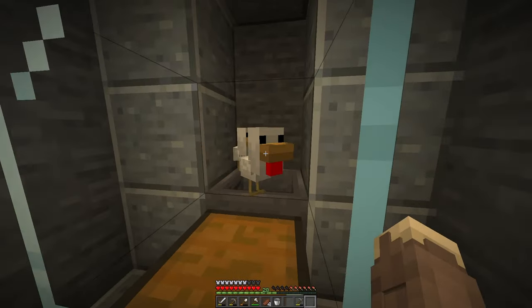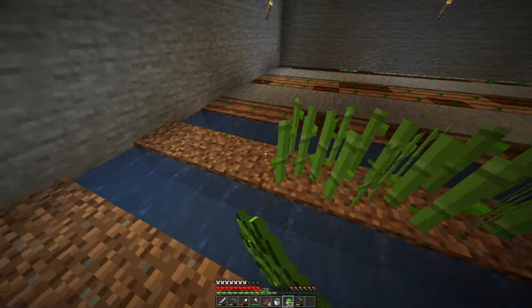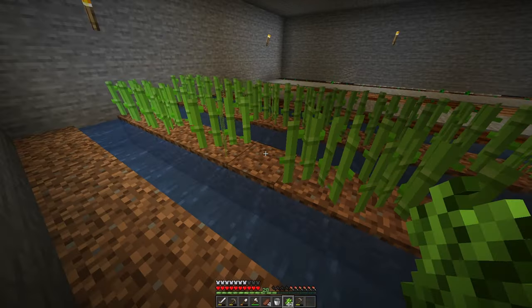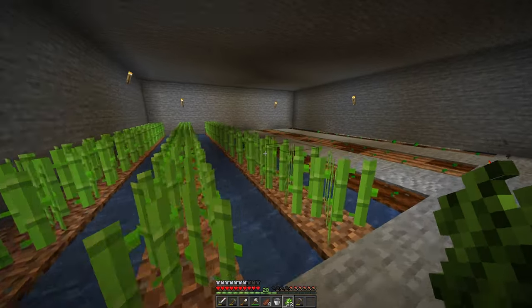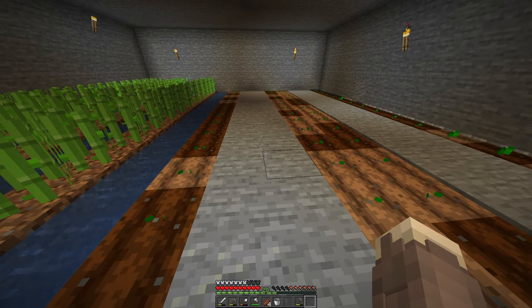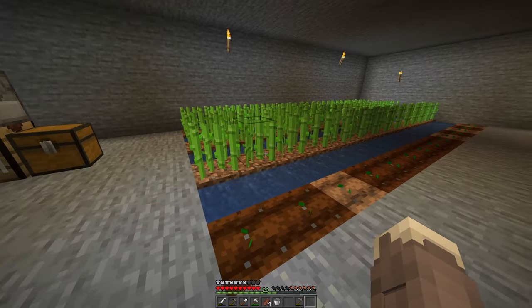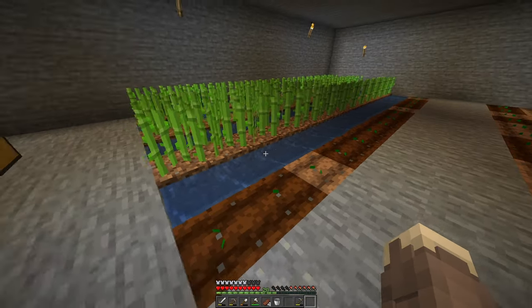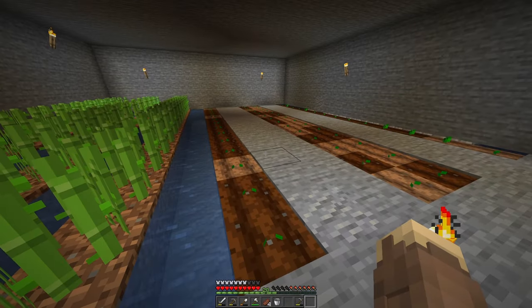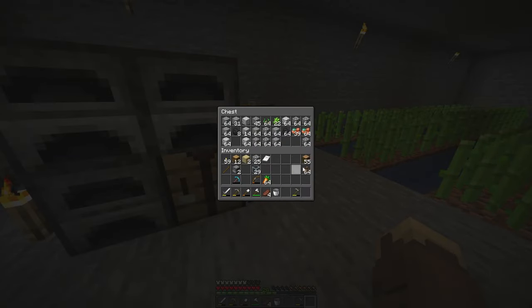Alright, now we just plant all our seeds and let the magic happen. Could definitely make this more optimized but we do like the rows. I don't know if sugarcane checks all four directions like regular crops — I mentioned that one episode — so I don't know if having it staggered would speed up growth. We're gonna go with this layout for now until I'm proven otherwise.